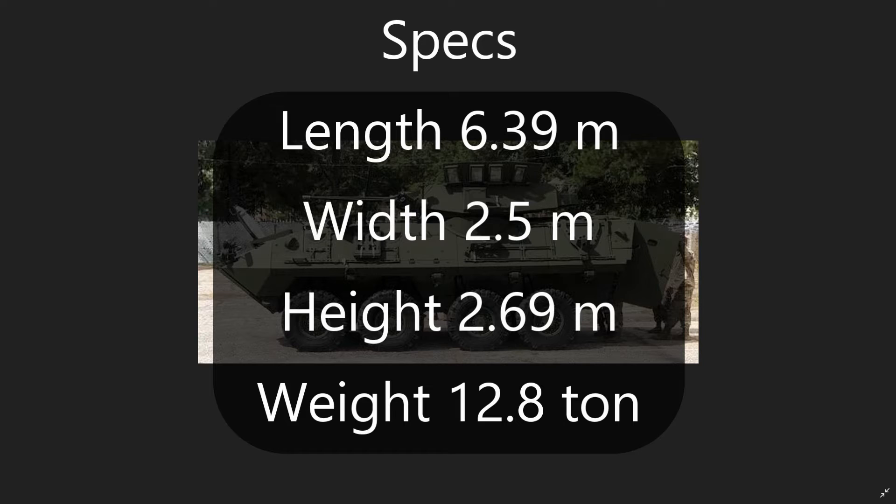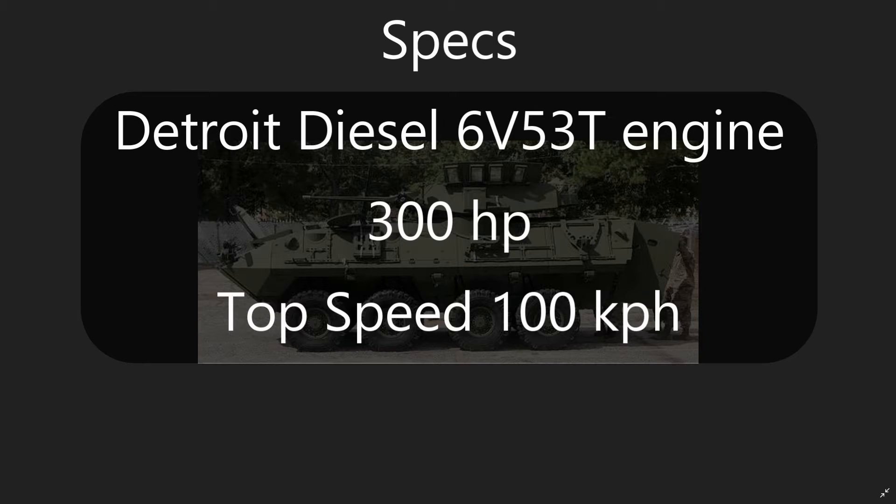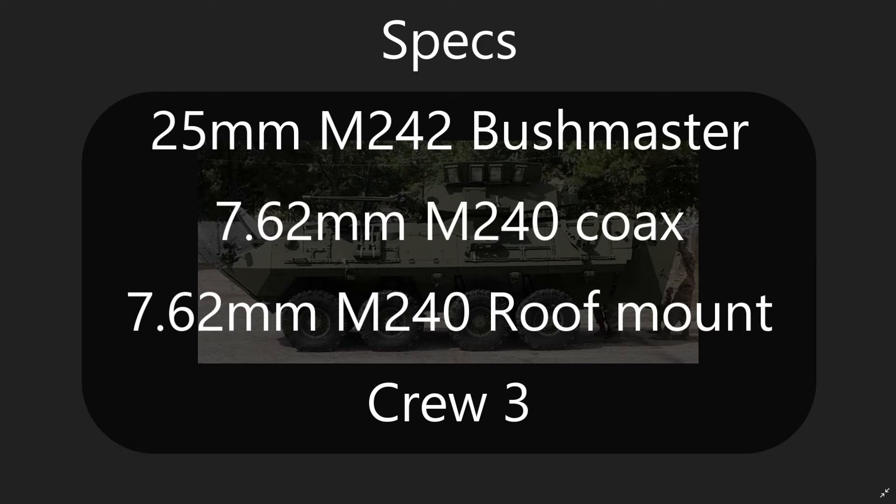It is 6.39 meters long, 2.5 meters wide, and 2.69 meters tall with a weight of 12.8 tons, powered by a Detroit Diesel 6V-53T producing 300 horsepower and a top speed of 100 km/h. It is armed with a 25mm M242 Bushmaster and a coaxial 7.62mm, as well as being able to mount a 7.62mm on the roof. The crew is three: a driver and a gunner and commander in the turret, with room for passengers that doesn't matter in Gaijin's game.